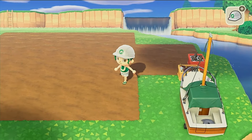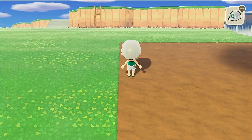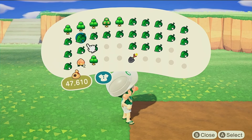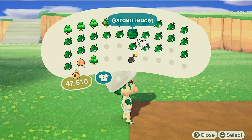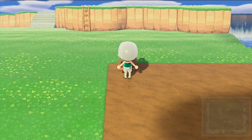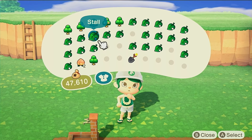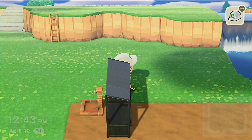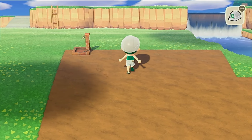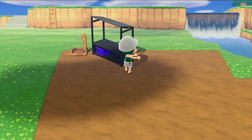First off I want to put down a garden faucet right here — not quite right there. And next to that we're gonna put some stalls. I need it to not face that way, let's see if I can get it to face this way.